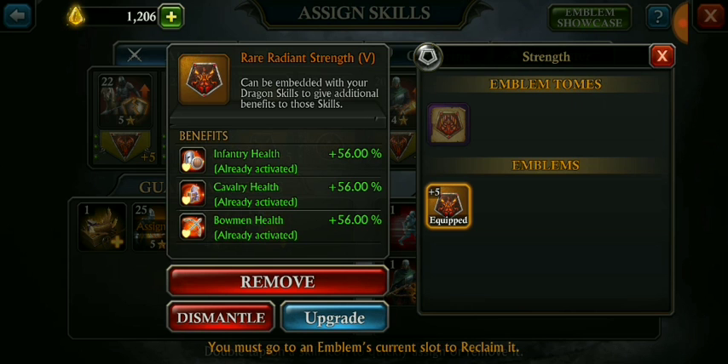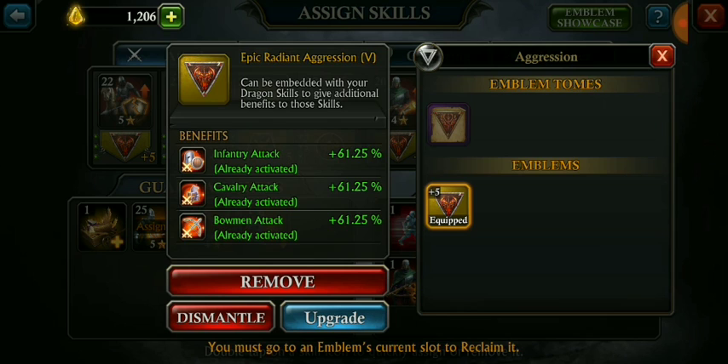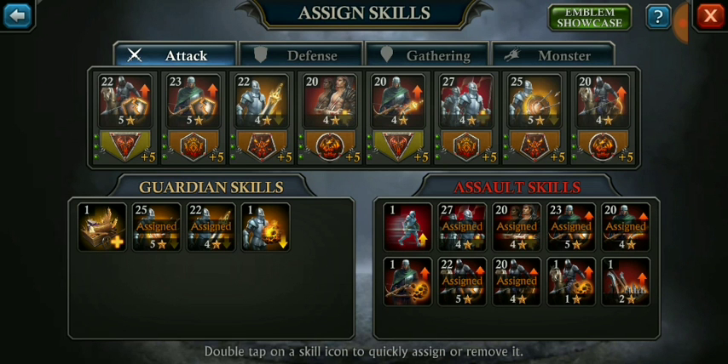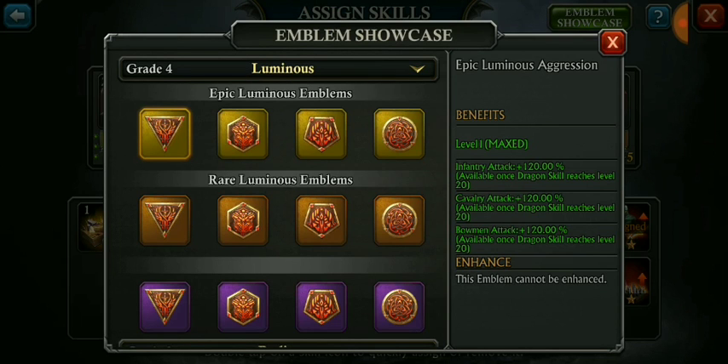As for the golden one, you need a little bit more. For this to reach level 5, you will need around 1,100 emblems, and I think you need around 10,000 to 11,000 emblem essence — or emblem upgrading material — for the golden emblem.